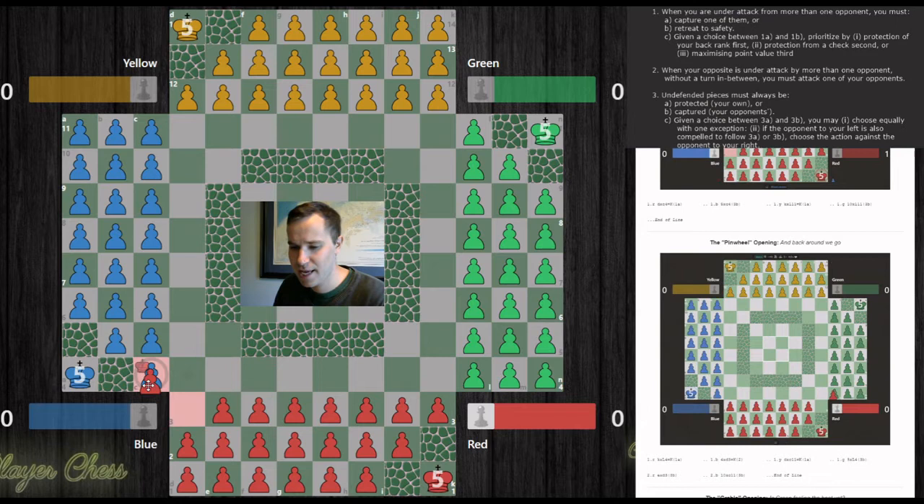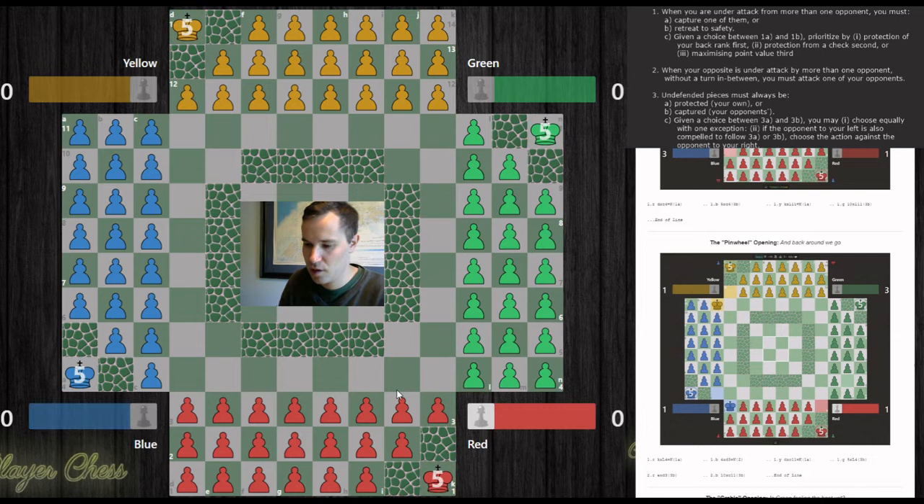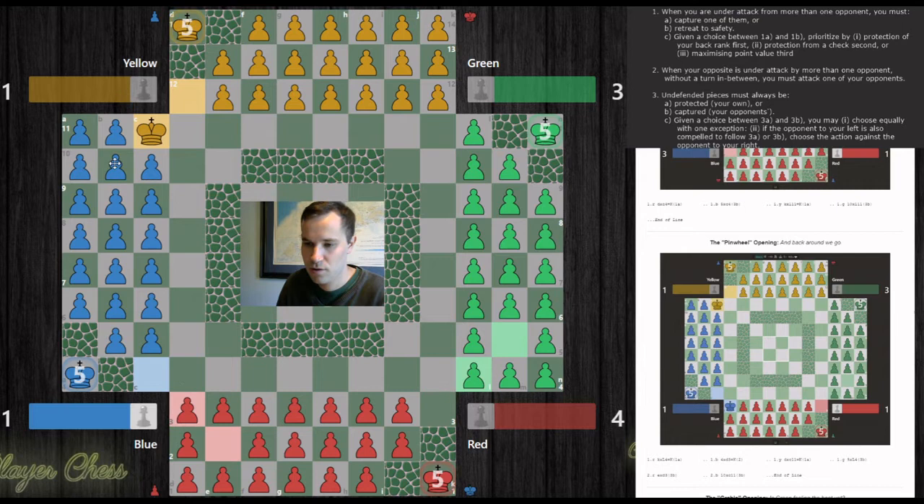The pinwheel opening is where red captures green and we get those three anti-clockwise captures right from the beginning — the first opening where that happens. Then we get our three recaptures and we're done. One, two, three captures, then one, two, three recaptures — that's the opening done.